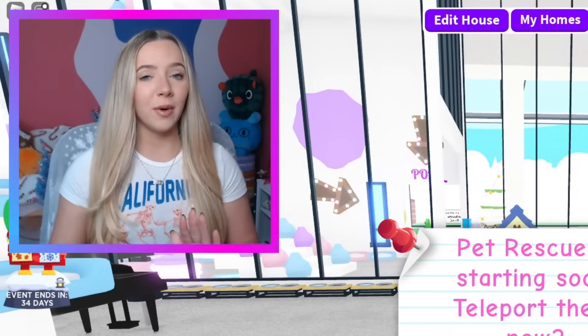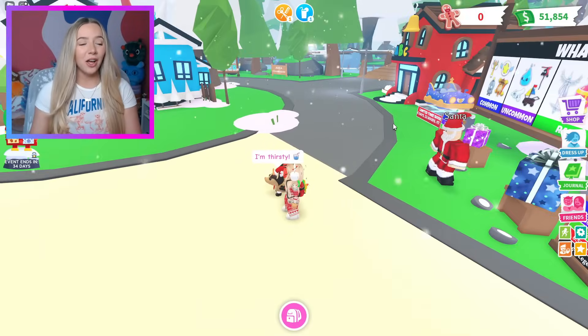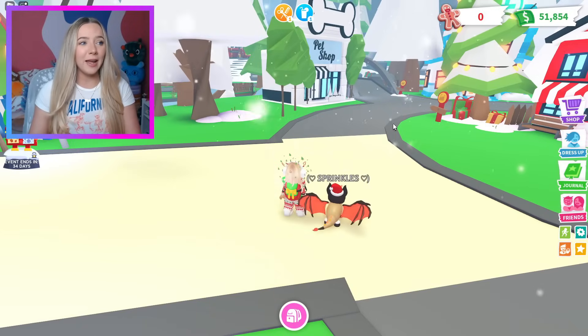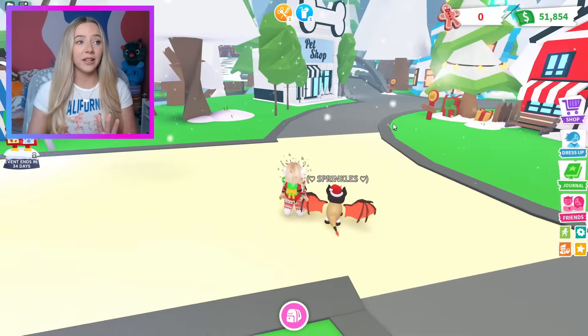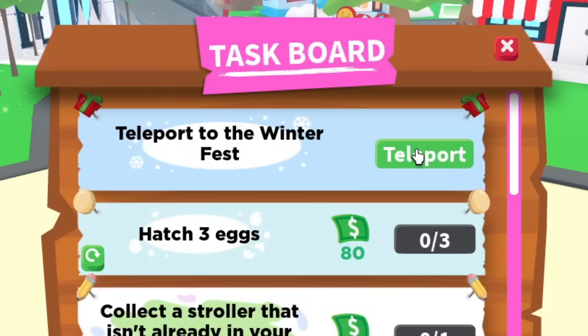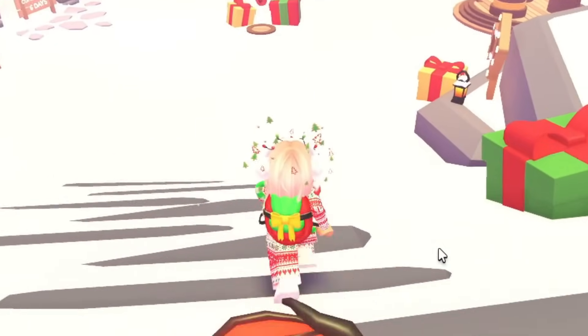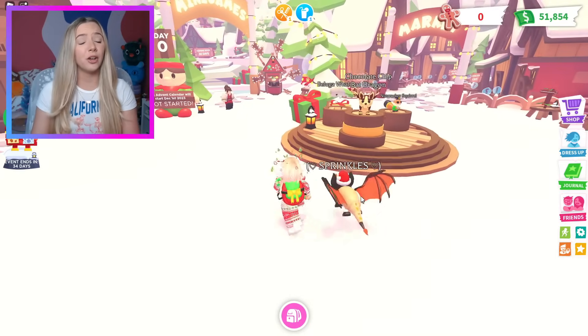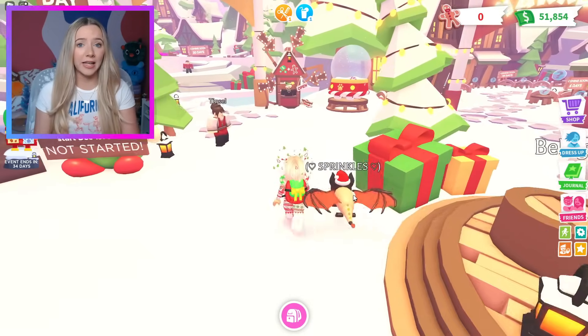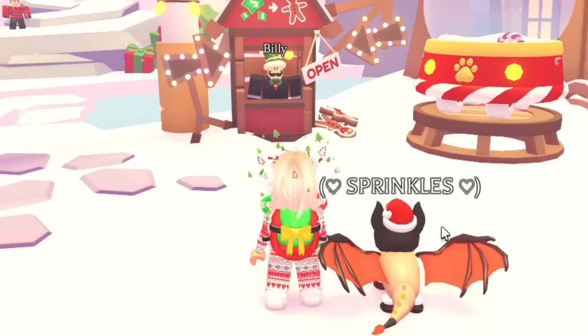As we sign in, the first minigame is starting, but I want to show you guys how to get a lot of candy right off the bat. I did teleport to Gibbs — I love how they've kept the map the same but added a little snow everywhere. I wonder if the map will get completely covered in snow eventually. I also love that they've added back the teleport on the task board. This is giving major Polar Express vibes. This video is strictly about how to get a lot of gingerbread.